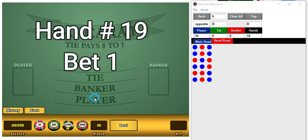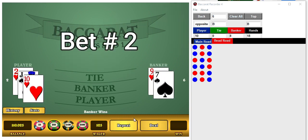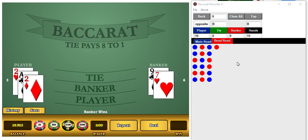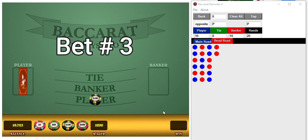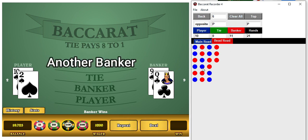Okay, here we go. So player, player, player. First bet on player — buzz, the banker. Second bet will be on player. We got our player. It's another banker. And another banker, and another banker.